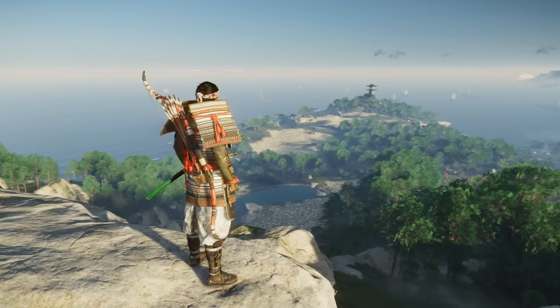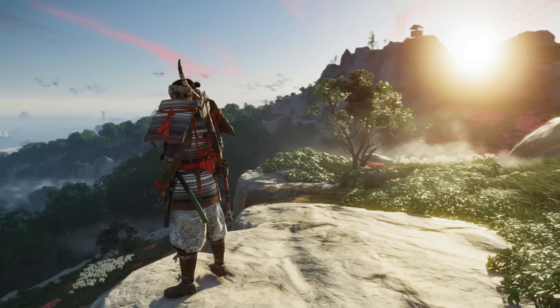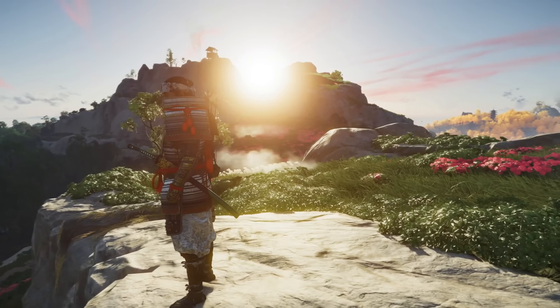Firstly, they chop the world up into tiles. These tiles contain a suite of textures that determine the height of the terrain, the material to render the terrain as, and most importantly, what type of grass goes there.